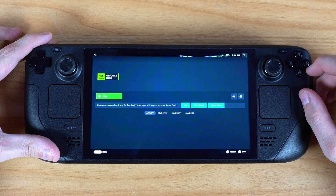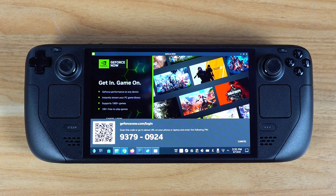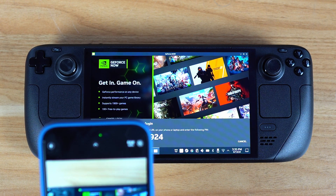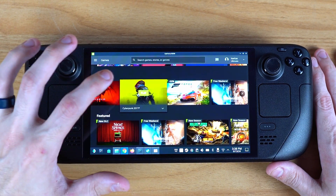It will automatically reboot your Steam Deck into gaming mode, and in the non-Steam section we now have a link to GeForce Now. You just need to link your account — I recommend doing that on your phone, not the Steam Deck. One perk of playing on cloud is that you don't have to wait for games to finish downloading. Since it's already on their servers, you can just pick a game and immediately start playing.